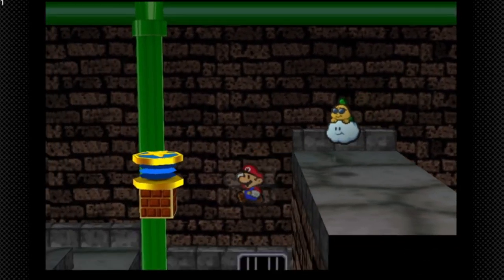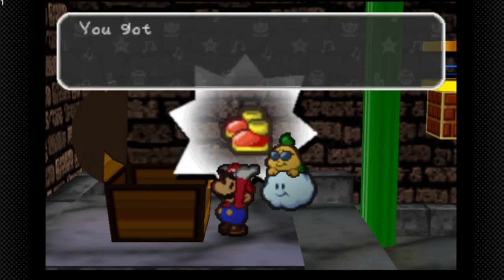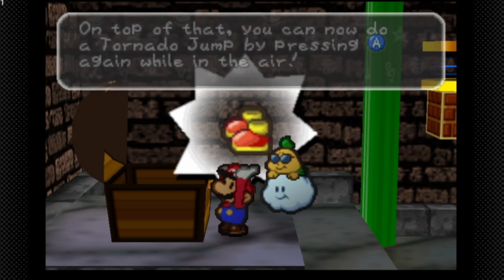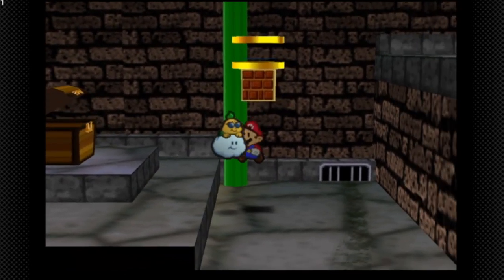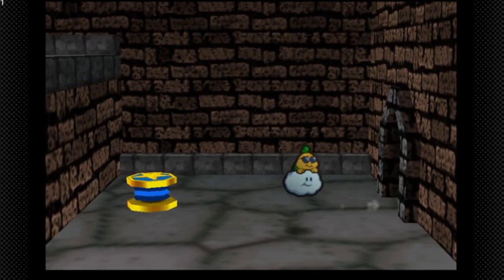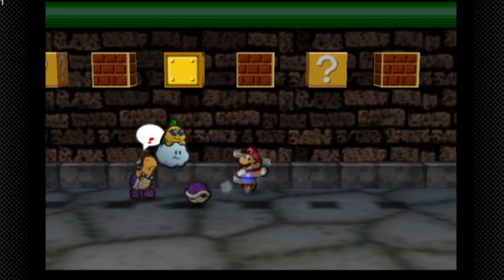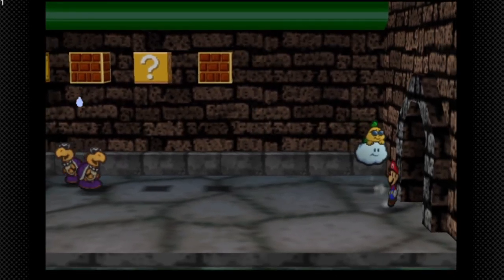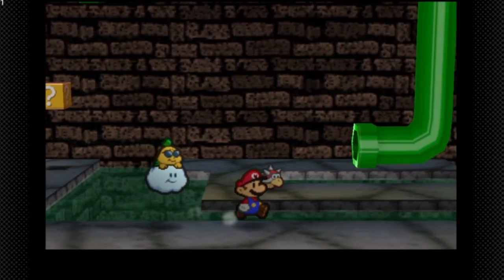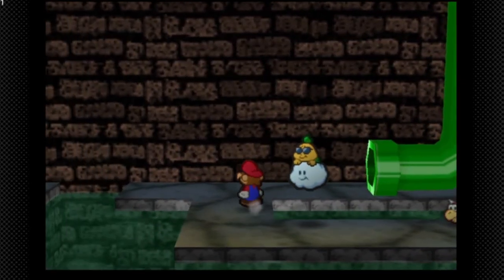If we go over here, we get the Ultra Boots — you can actually do this as early as when you get Lakilester in your party, but I preferred to wait. The attack of Mario's Bonk Jump increases, and on top of that you can now do a 20-jump by pressing A while in the air. This is essentially the strongest jump attack in the whole game. There's a hidden block with a Life Shroom, but I want to avoid battles since we've already fought most enemies — even the ones in Chapter 8 are just repeats from Chapter 4.